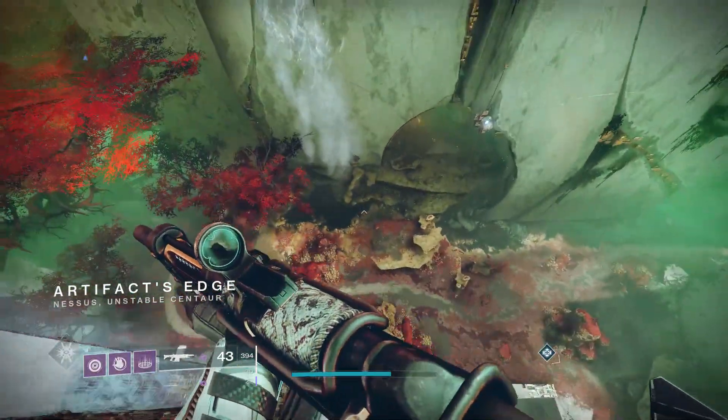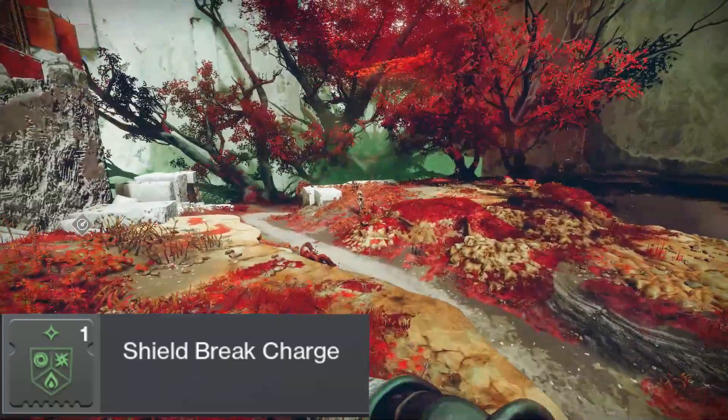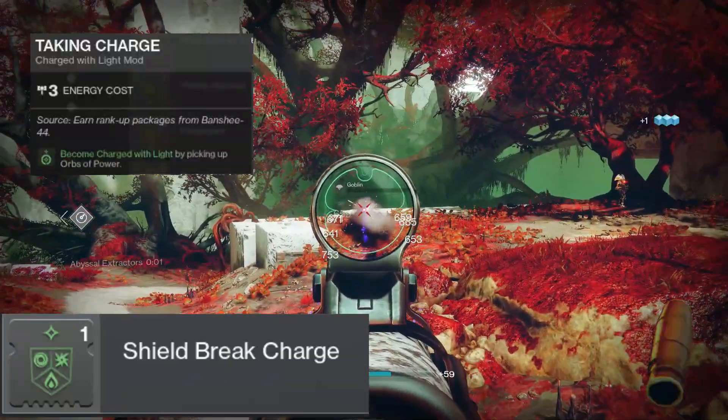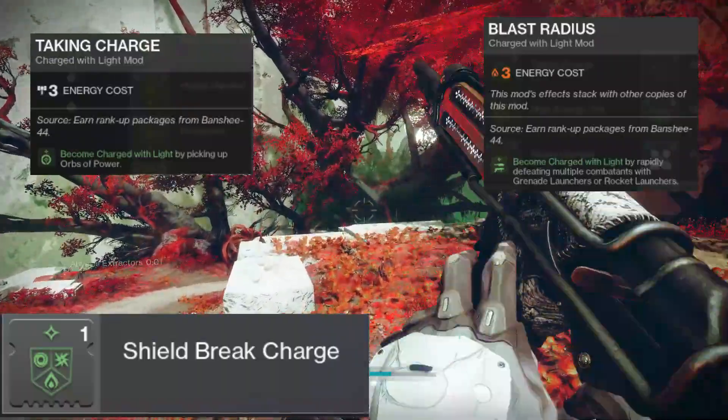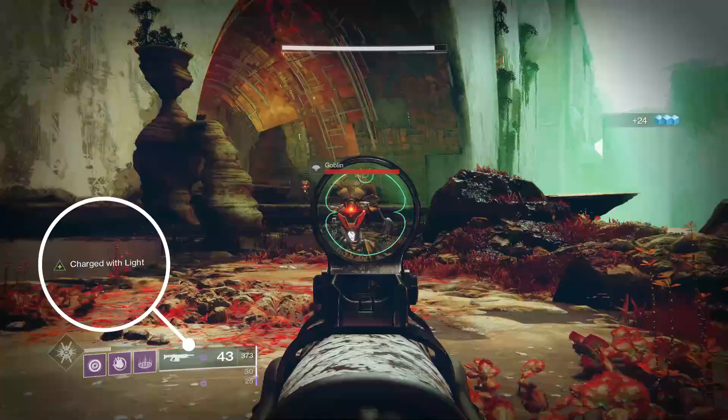The first part is becoming charged with light, for which you need the green mods. There are many different ways to become charged with light, from picking up orbs of power to getting multi-kills with a rocket launcher. You can see when you are successfully charged with light as you will have a buff on the left side of your screen to indicate this.